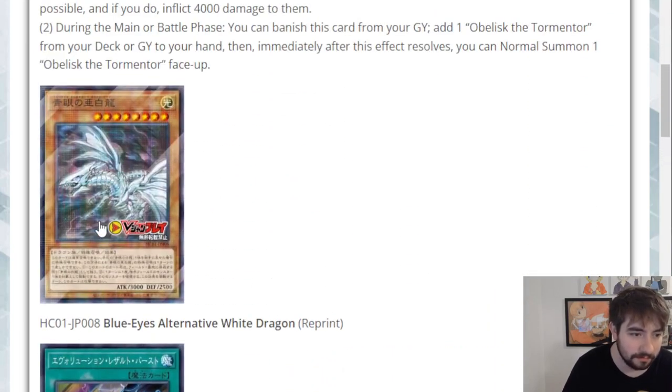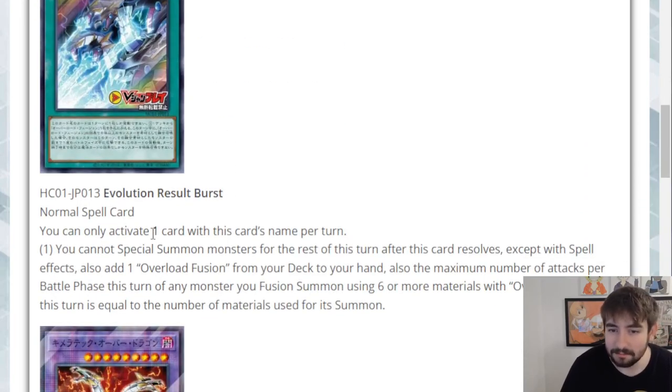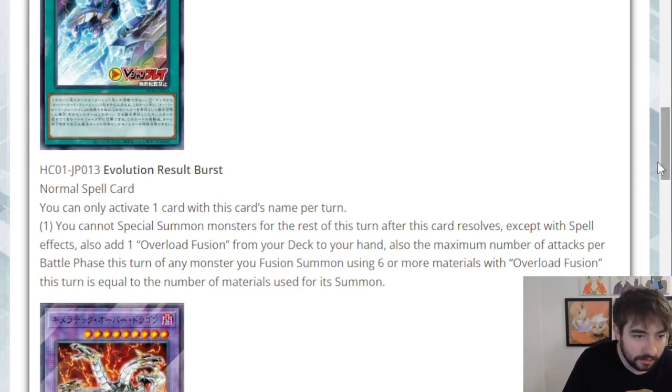Moving on, we have some other Blue-Eyes Alternative White Dragon content. Next is Evolution Result Burst — a normal spell, once per turn. This is our Cyber Dragon card. You cannot special summon monsters for the rest of the turn after this card resolves except with spell effects. It also adds one Overload Fusion from your deck to your hand. Additionally, the maximum number of attacks per battle phase this turn of any monster you fusion summon using six or more materials with Overload Fusion is equal to the number of materials used for its summon.